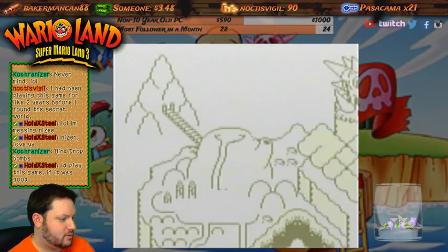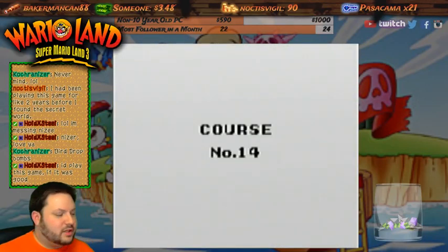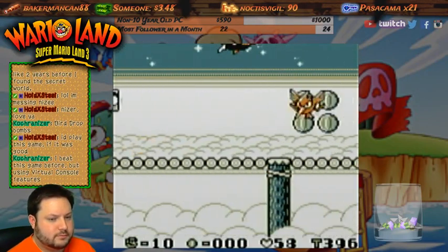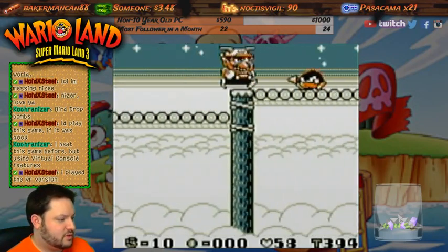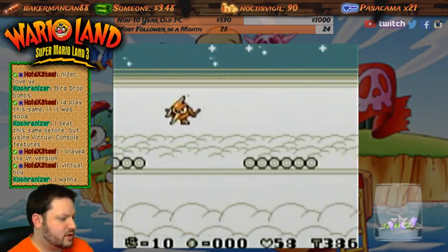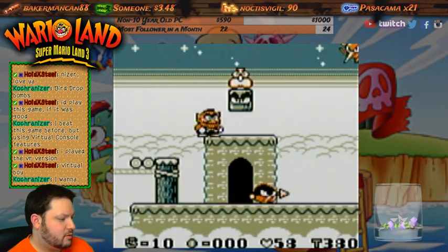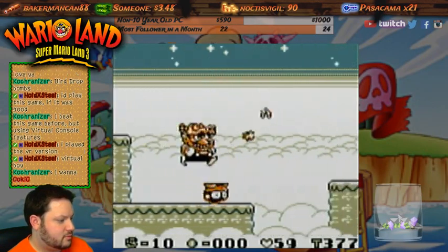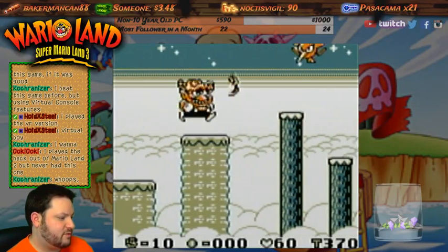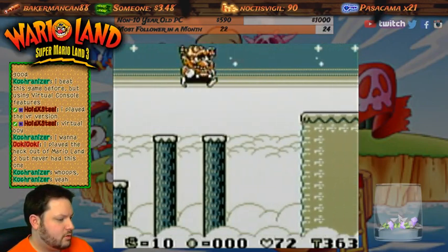Here we go, out to Sherbert Land. Let's go ahead and just do that - we didn't beat the last one, but that's alright, we'll come back to that. Using the virtual console features, so like save states, you mean? We're gonna skip this whole level, but I do need to make sure I get at least 10 coins though.